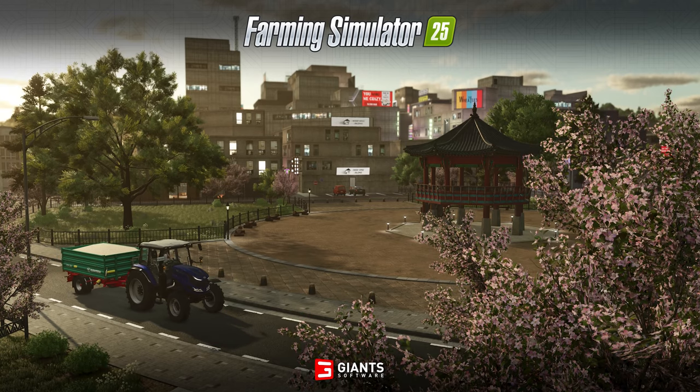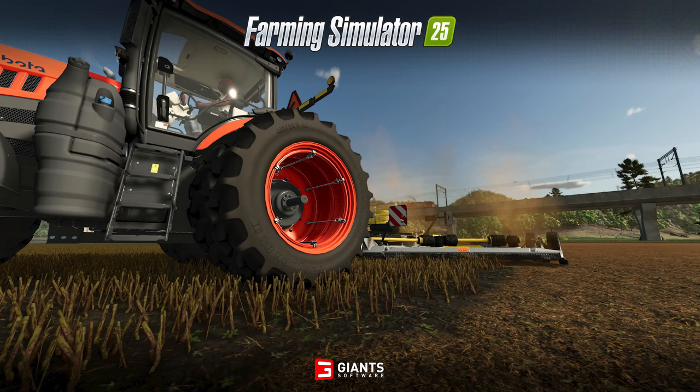In the foreground we have an Aizeki tractor, as well as some beautiful cherry trees in full bloom. In the background, a dense city scene — take note of the top billboard, it has a nice animation. Then we move to an area outside of the city with a Kubota tractor doing some mulching with a train going across the bridge in the background.